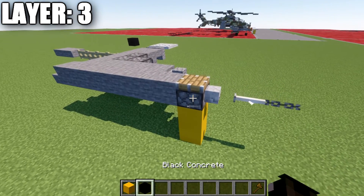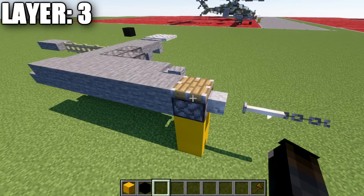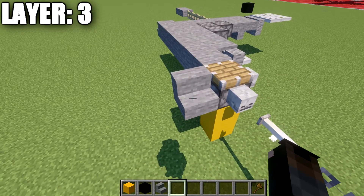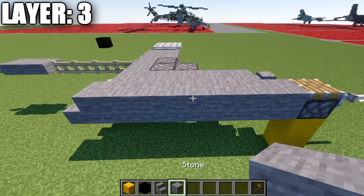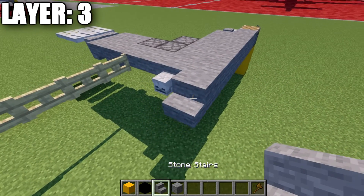We're going to go ahead and start off by placing down a piston. If you are not on Java, I would recommend placing down a stone stair instead. From this block, we're going to go back one, two, three, four, five, six stone full blocks, and then a stone stair on the very end. After that's done, we're going to start working our way out to the sides — place down a skeleton skull to the side of this block, followed by an andesite wall. Then place down one, two, three, four, and five stone blocks back and a skeleton skull on the end.